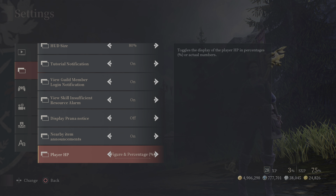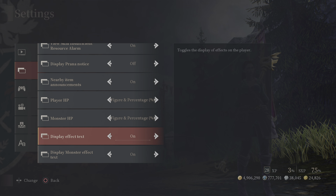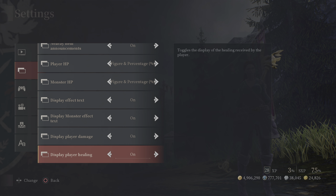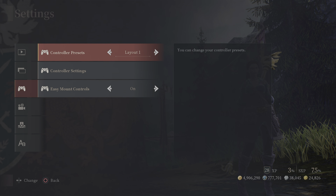For Player HP display, you can show both a figure and percentage, just a percentage, or no display at all — I keep both on. You can do the same for Monster HP. Display Effects shows things like a burning status effect on enemies. You can toggle display for player damage, player healing, monster damage, and score penalty. You definitely want the Gear Score Penalty notice on — when active, you'll deal no damage and take much higher damage.